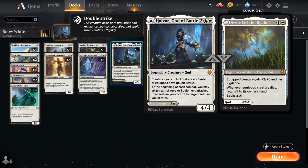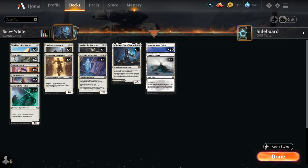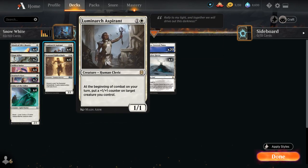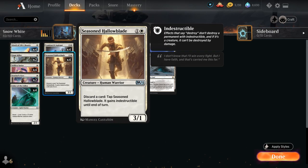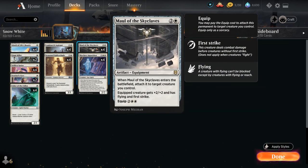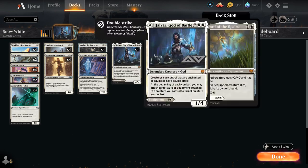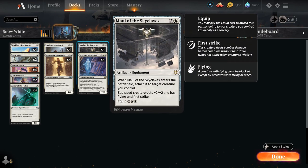Selfless Savior also synergizes nicely with the Sword of the Realms — we can sacrifice Savior and then put it back into our hand to replay it again. At 2 mana, the full playset of Luminarch Aspirant is a very powerful 2-drop: a 1/1 that at the beginning of each combat on our turn puts a +1/+1 counter on target creature we control, accumulating value over time. Then Seasoned Hallowblade — a 2 mana 3/1 that can discard a card to become indestructible until end of turn, making it a very safe target for Maul of the Skyclaves. Curving Hallowblade into Maul into Halvar represents a ton of damage.